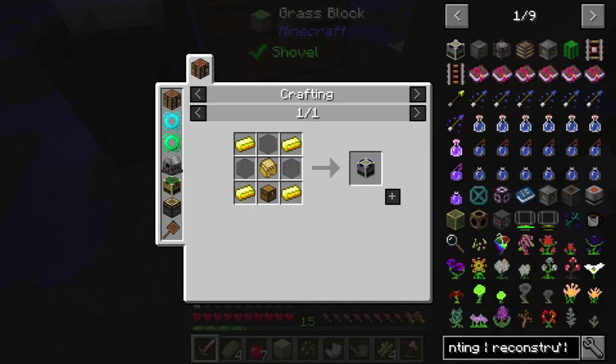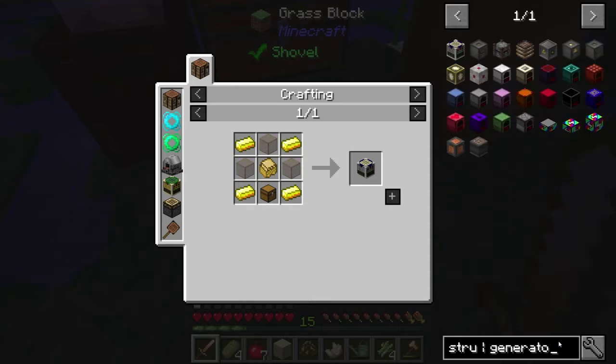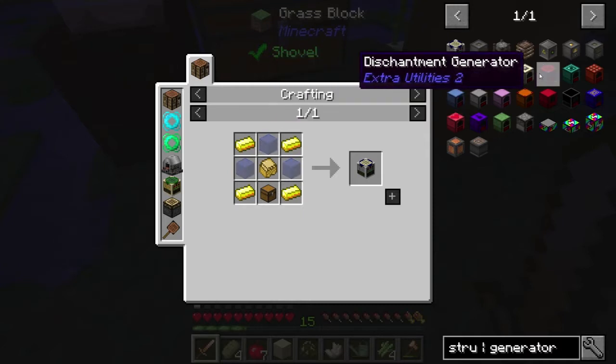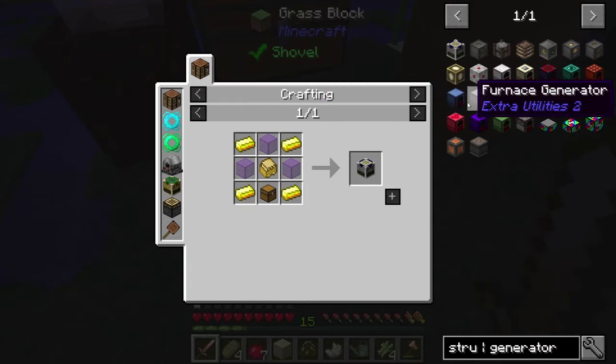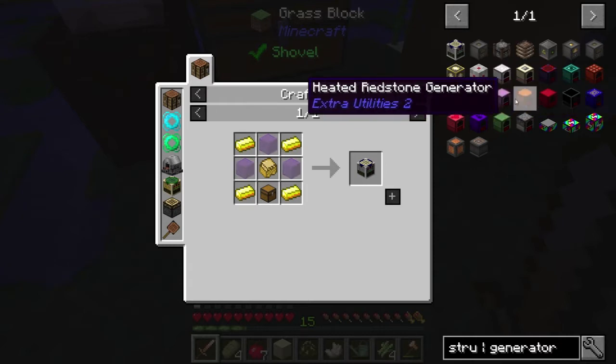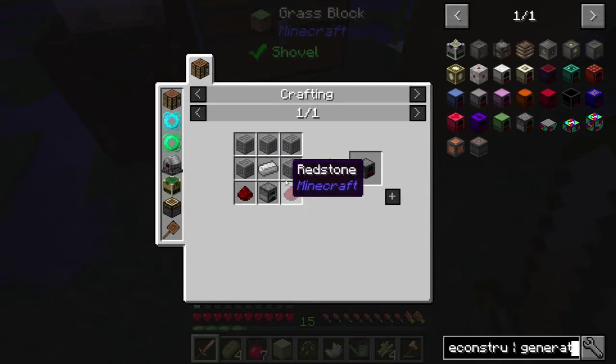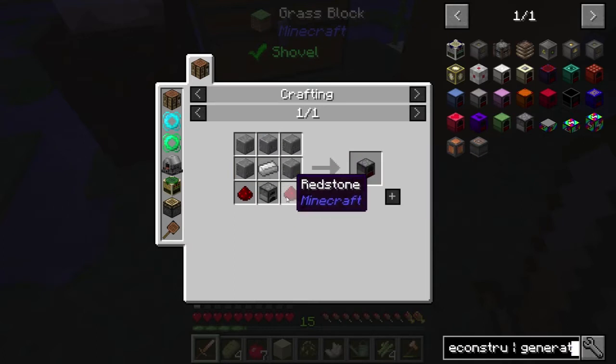All right, so to power this, let's just get a survival generator. Let's search for generator. There's leaf-eating, culinary, death, disenchantment, ender, explosive — do not want explosive — furnace, heated redstone. There we go, it's not 'survivalist,' it's 'survival.' And that's literally a furnace stone — cobblestone and an iron ingot. So yeah, we'll do that.